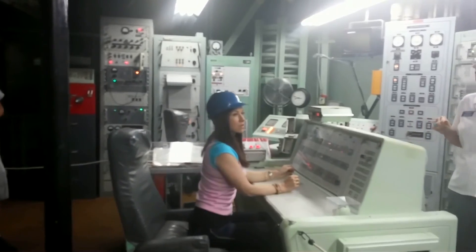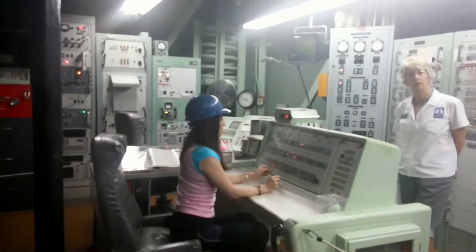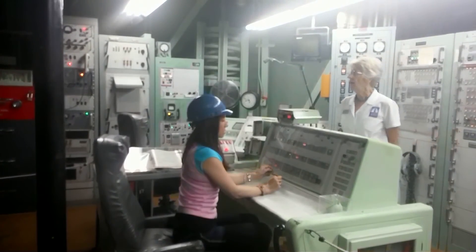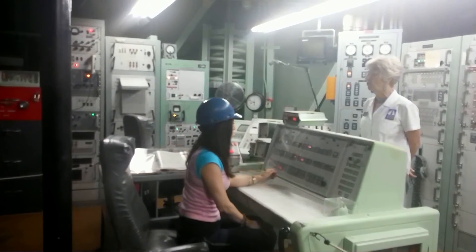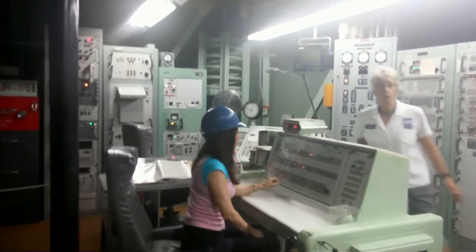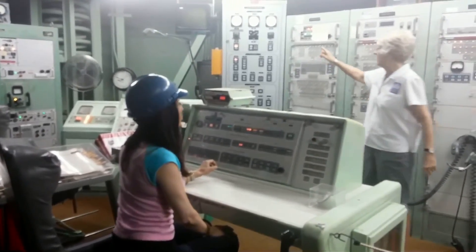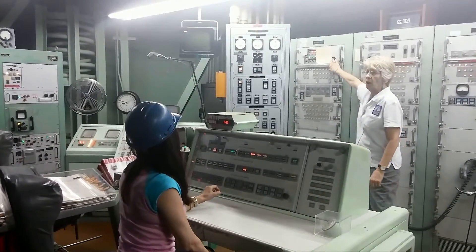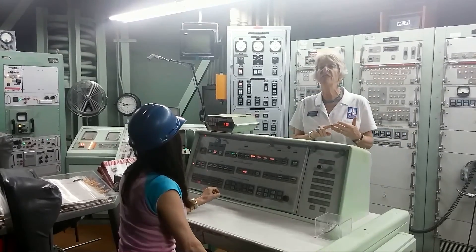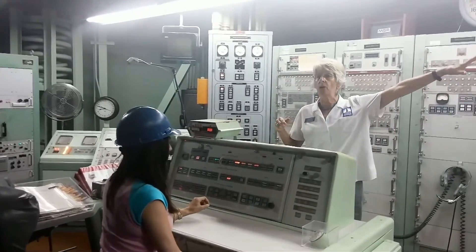The first light that comes on says 'batteries activated' — the batteries on board the missile are starting to charge. The process takes 28 seconds. The second light says 'APS power,' telling us the missile batteries are fully charged and the missile is on its own power — it doesn't need electricity from us anymore. After that we have 'silo soft': the silo door is starting to open, crossing the tipsy beam. The crew now knows the silo door is open and ready — they couldn't hear it, they couldn't feel it.